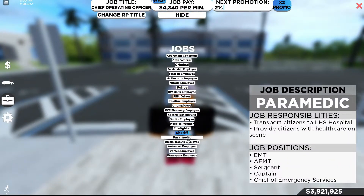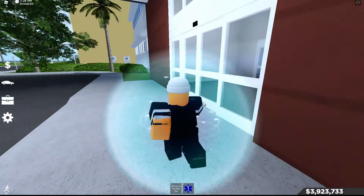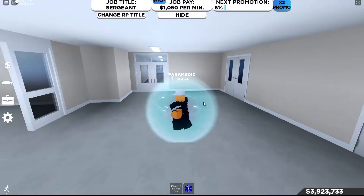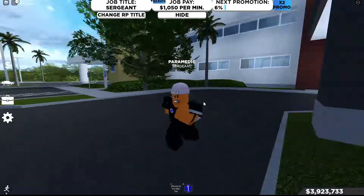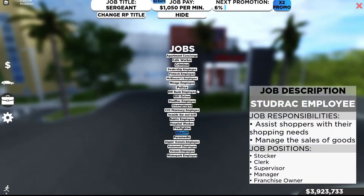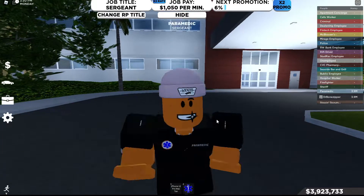The next job that's kind of a glitch is the paramedic team. To activate the glitch, all you have to do is walk inside the hospital. There you start getting paid, and then you can walk out. As you can see, I'm still getting paid — you get paid wherever you go, and you can drive any car. It's the same thing with the police team: you can drive around with any car, anywhere, and you will still get paid.